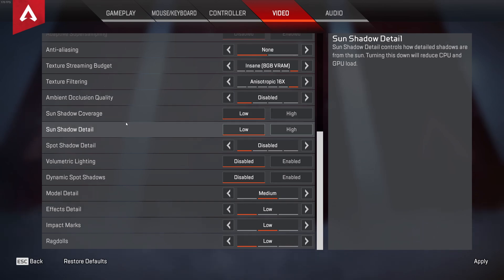Sun Shadow Coverage — set to low. Sun Shadow Detail — set to low. You can expect a 4% FPS boost from those. Spot Shadow Detail — I go with Disable. Comparing very high to disabled gives a 14% FPS boost. Some people prefer low because shadows on the floor can help you spot enemies. I personally go with Disable.